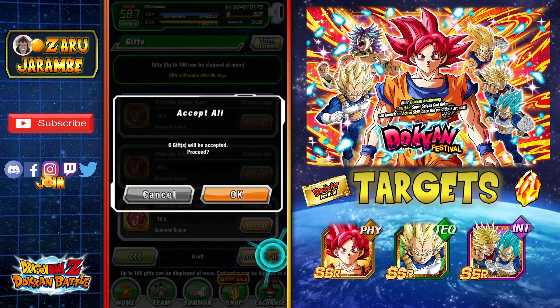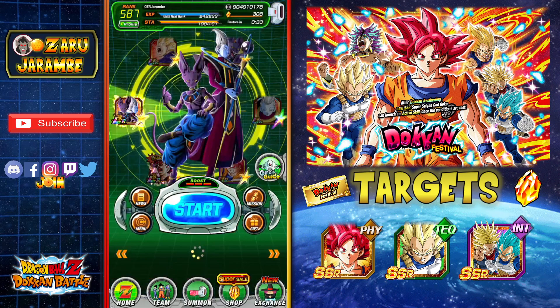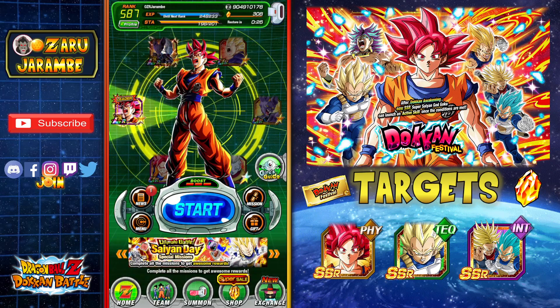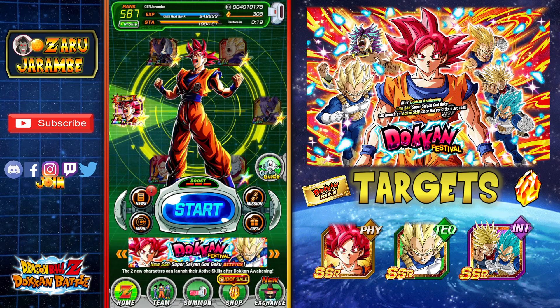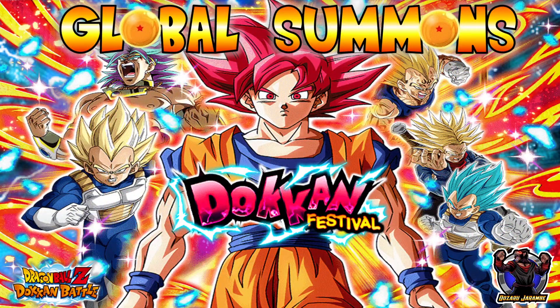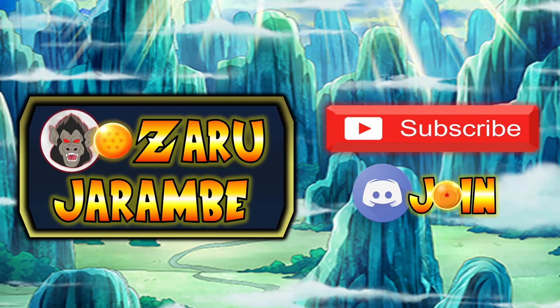Unfortunately, not able to pull either of the two new units. From the Battle of Gods movie, we did get the LR Trunks and Vegeta — a good unit indeed — but I'm going to have to walk away without the new Goku and the new Vegeta this time around. Hopefully you guys have some better luck. I may be doing some more summons here soon. But that's everything for this summon video today. Hopefully you got some better luck — let me know down in the comments below how your summons are going. Make sure you drop a like and check out that link in the description below to join the awesome Discord community. Hit that subscribe button and that notification bell so you can stay up to date on future content on the channel. As always, I appreciate each and every one of you guys coming by and checking out the video today. We'll catch you on the next one. Signing out.